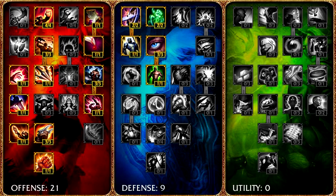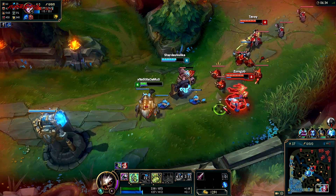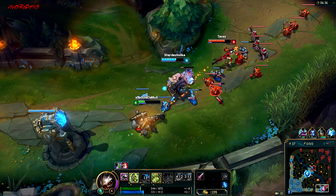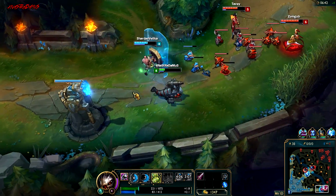Masteries 21 and 9 — that's standard meta stuff. Nine seals of armor, nine marks of AD, three quints of attack speed because it scales better than AD. Five glyphs of MR and four scaling glyphs of MR, because as soon as mages hit level 6 and they get their ultimate and can now burst you down, your MR just keeps scaling up from there. It's not very popular but I find it works out pretty good.